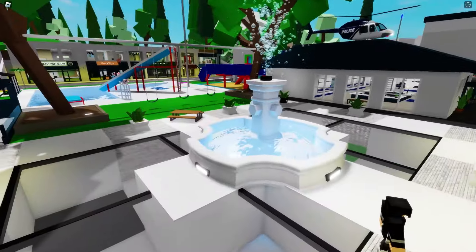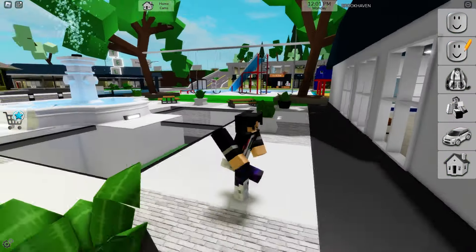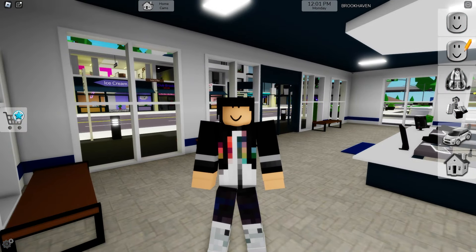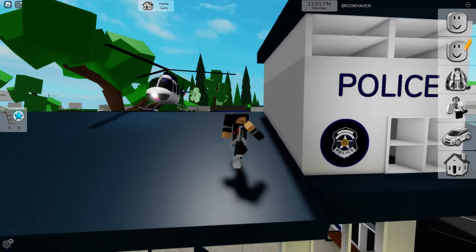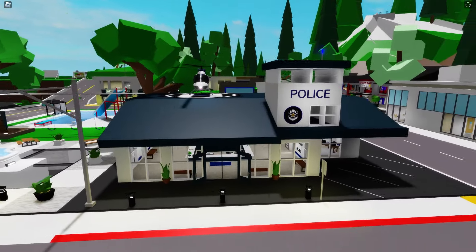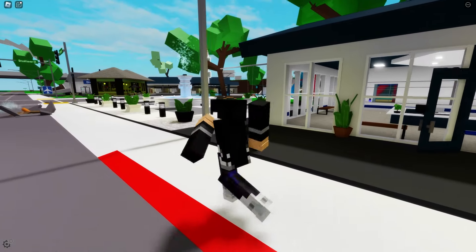Everyone loves the Brookhaven lobby, which has this water fountain and the police station next to it. Every time you enter Brookhaven, you spawn here in the lobby, so I'm sure everyone already knows it. I'm curious to find out if Brookhaven in Minecraft will have a police helicopter that I can use, because that would be really, really awesome. The real Brookhaven police station is something that's always existed here, and now I want to find out what the police station looks like in Minecraft's Brookhaven.